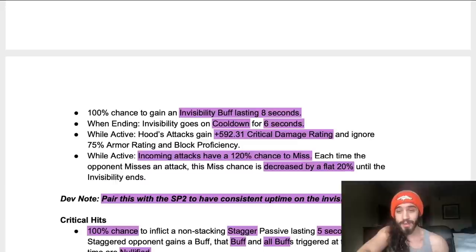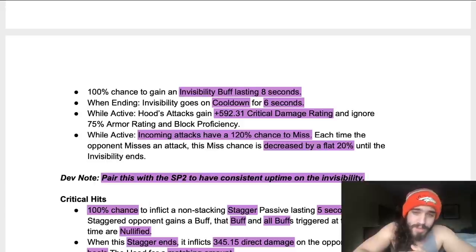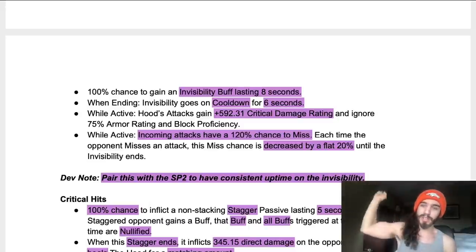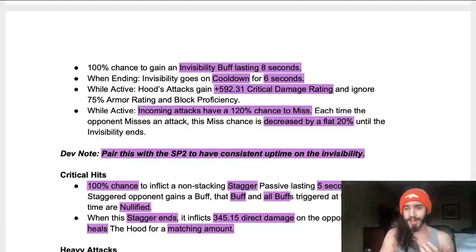He has a nice synergy with Kingpin too. While invisible, incoming attacks have a 120% chance to miss. Each time the opponent misses an attack, the miss chance decreases by a flat 20% until invisibility ends — so you can essentially take two hits into the phase with a 100% guaranteed miss chance. That could be a special attack or a basic attack. For example, against Annihilus's special two with three beams, you could miss-miss and then dex the last part. Pair it with special two cycling for consistent invisibility uptime.